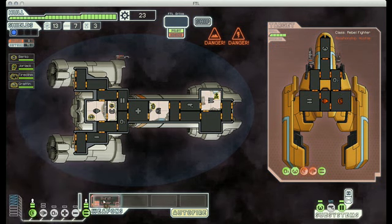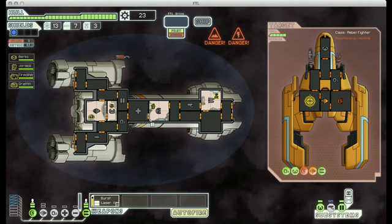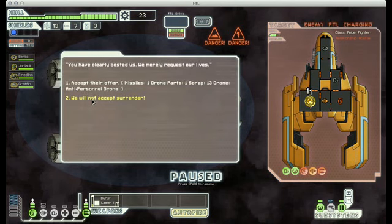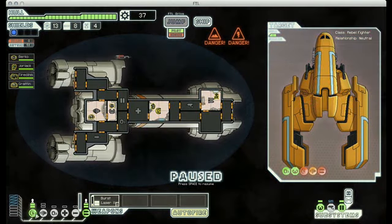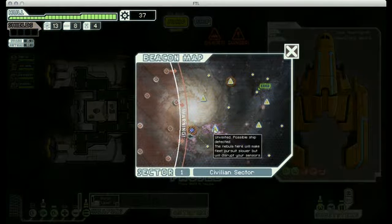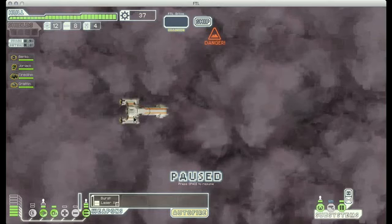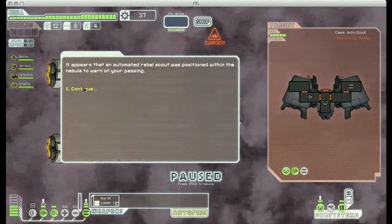We've disabled their engines and shields, so now it's just a matter of wearing them down before my oxygen gets too low. They are offering us missiles, drone parts, and a free anti-personnel drone. Normally I wouldn't take this, but since I'm in an ion storm and I'd like to get this fight over with as quickly as possible, I'm gonna accept that, and then I can just sell that anti-personnel drone for some extra scrap. I'm gonna turn on my engines and my oxygen and jump out of here. I'm actually gonna stay in the nebula for now, just to delay the rebel fleet a little bit, and since I know what's in each sector, I don't have to worry about getting surprised.